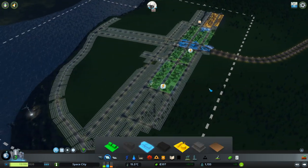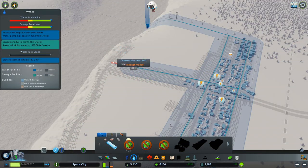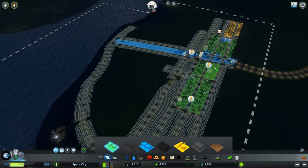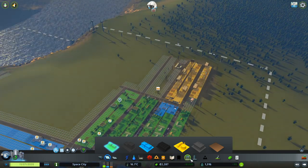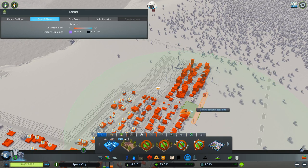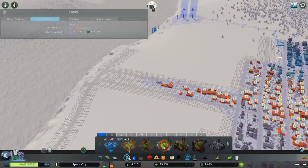We can zone some more commercial; I want this whole main strip to be commercial. We'll need more power. Lots of residential needs. I think this will be a good location for our first park to serve as a buffer between the zones. A small park will be fine — well, that's not that small, is it? Right there. Now we need power — we're getting a lot of money though, so it's okay.